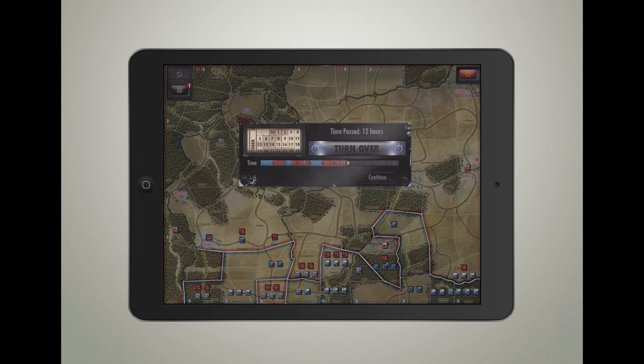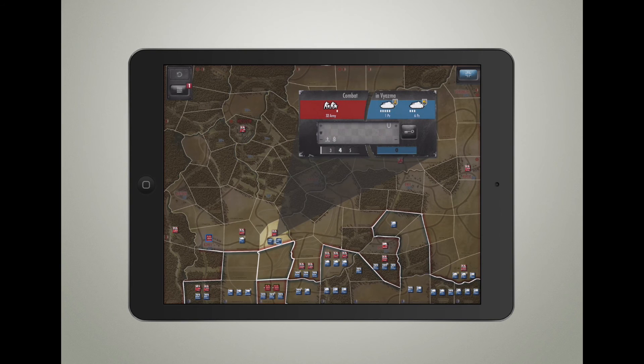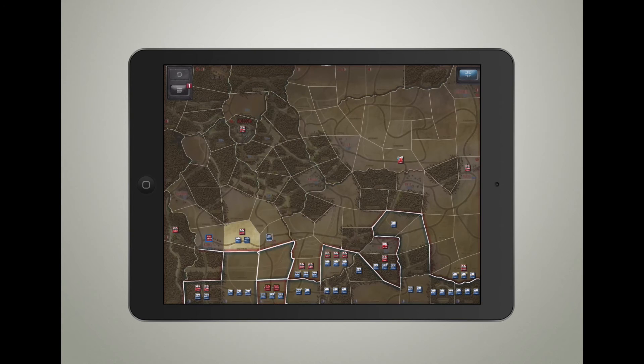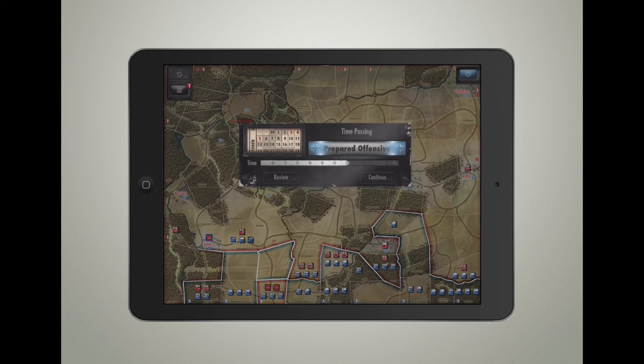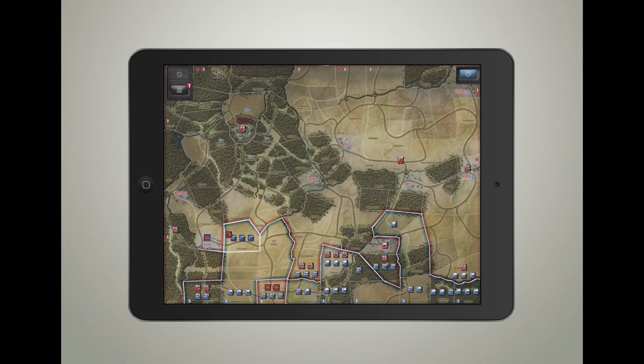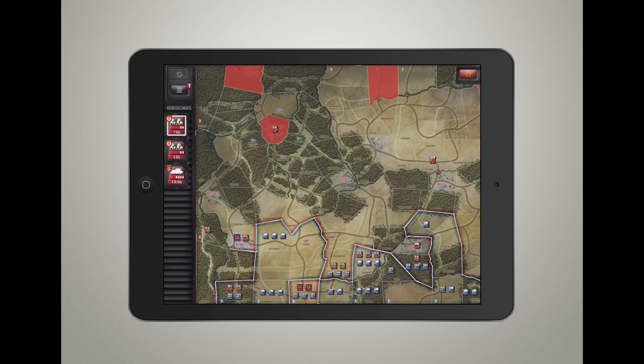Now I have turn over, and I can see the Germans' turn followed by my full turn access. You can also hit this key to get a heads up on what each defensive icon means. As you can see, this is basically turn two. And here we go - we have the reinforcements. These are replacement units I'm going to be using.